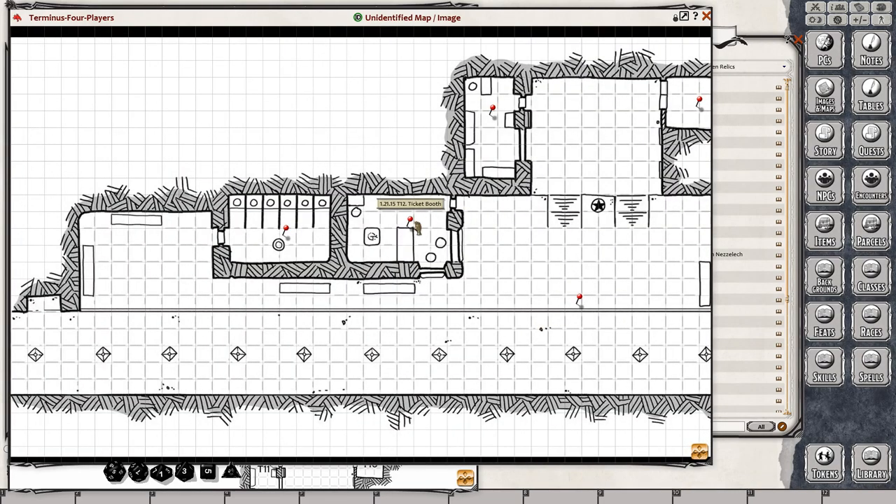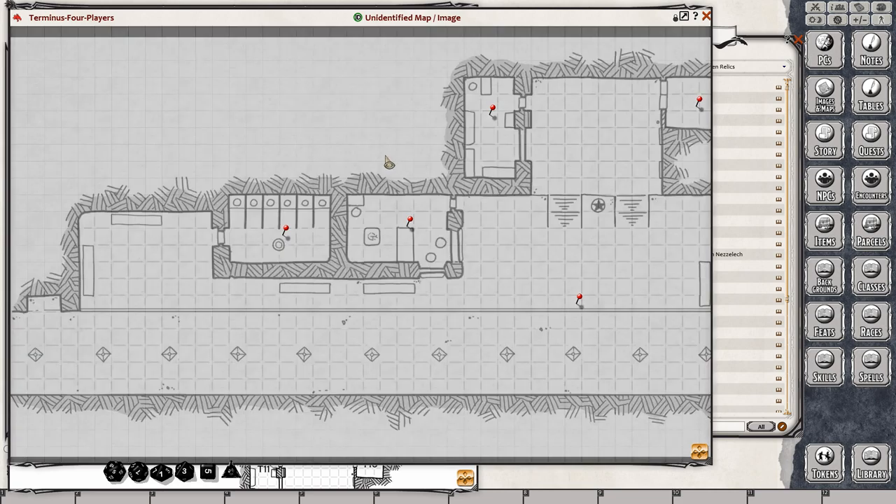You can turn on Fog of War in Fantasy Grounds Classic. Go to the layers and just hit the mask, enable mask, and there you go. All you have to do is uncover it as your players are uncovering the map. Simple as that. Love the Fog of War.